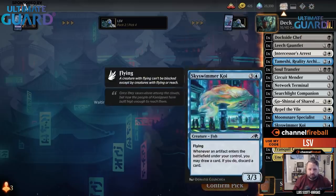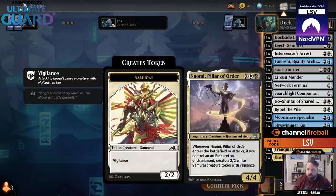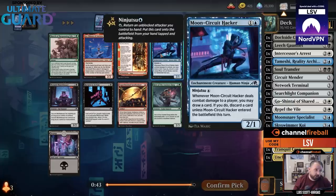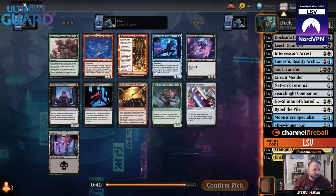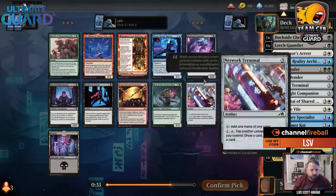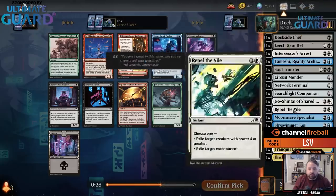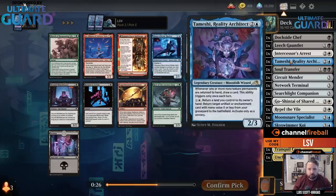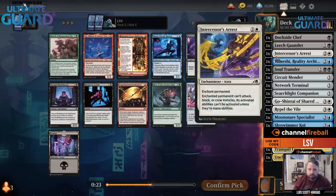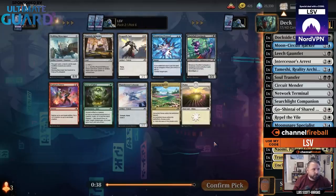I don't think I'm deep into Ninjas, but Moonsnare Specialist and Muktai Ambusher are just good cards to cast — you're not too sad about casting them. I did pass a bunch of ninja stuff in pack one as well. I could definitely see just taking Moon Circuit Hacker and being blue-black splashing a couple white cards. Tameshi does work with Ninjas. I'll take this — it's also just a good two-drop.